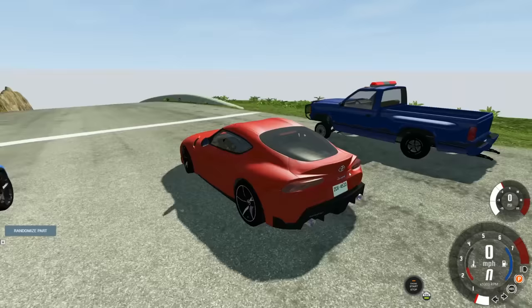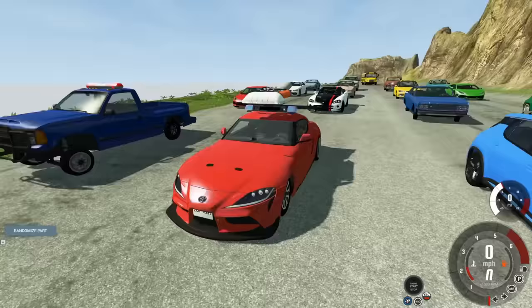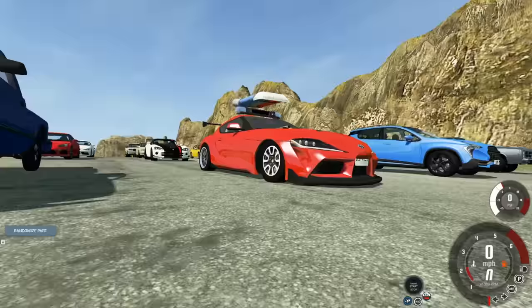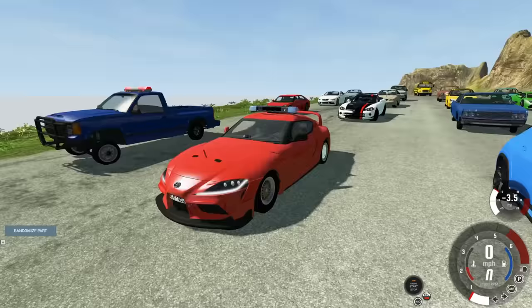All right, let's randomize the Supra. Here we go. Oh no, we got the Jato, but the AI doesn't know how to use that. Actually, I gotta randomize it again — it doesn't have a gas tank, I saw it was out of fuel. We'll randomize it until it has fuel. There we go, that thing looks pretty sweet.